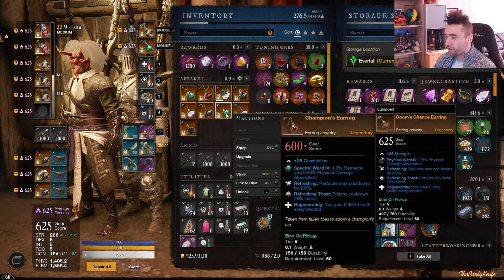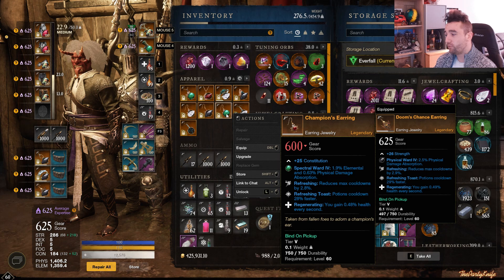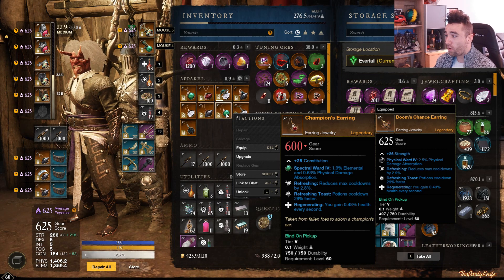Then we have the Champion's Earring — Refreshing, Refreshing Toast, Regenerating. This is the PvP reward track drop. That's a good all-around earring, not perfect, but pretty good.